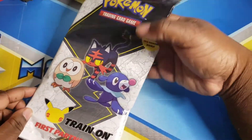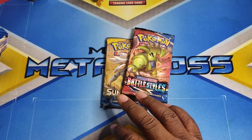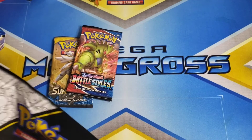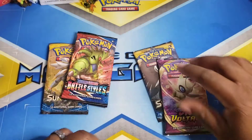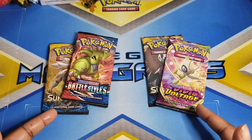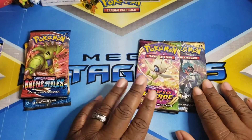Let's see what two packs we get out of here and compare them to last month's. We have Sun and Moon and Battle Styles — very impressed, one very old set and one latest set. If you remember last time the two card sets we got were Vivid Voltage and Sun and Moon. Let me know in the comments which one you think is gonna win — the latest edition or the older one. Since it's the old one we'll open that up first, and yes, I've got my sleeves ready.